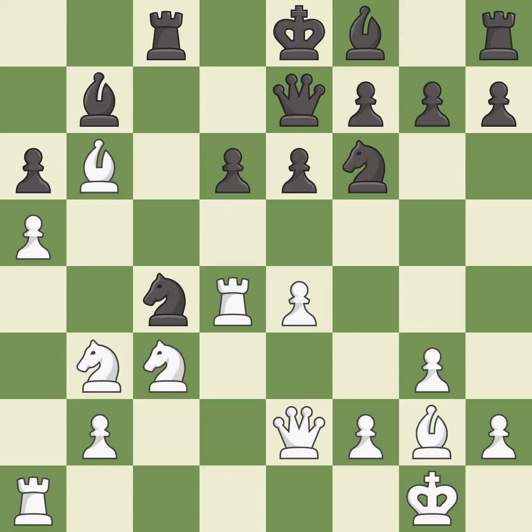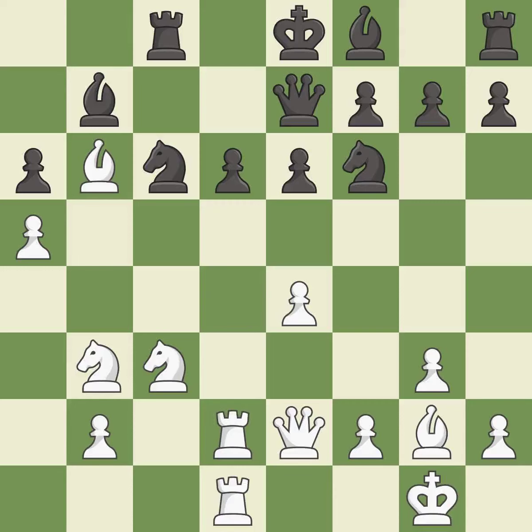This wins a tempo by threatening a knight and forcing it to move away — it is good. This move puts the knight on a safer square — it is best. The rooks are coordinated and powerfully doubled on the file — it is best. This wins time by threatening a rook and forcing it to move away — it is good. This move puts the rook on a safer square — it is excellent. That's what I would have recommended.